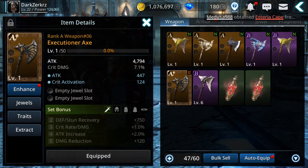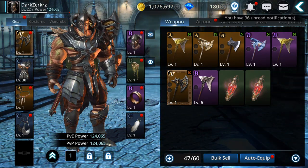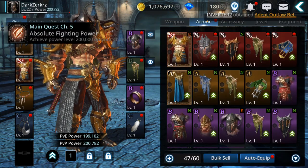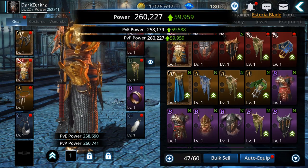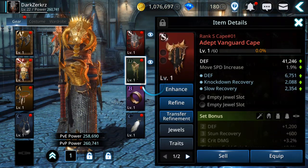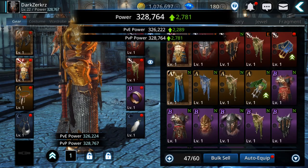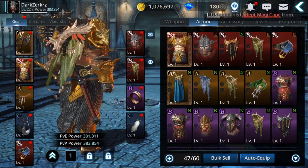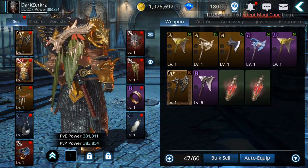The weapon I got from a free chest — you can get very good gear from there. Let's equip everything and see the power gains: from 200,000 to 260,000, then 325,000, and with the belt — 383,000 power. That is indeed crazy how fast you can power up.